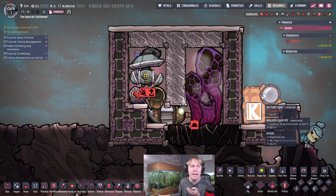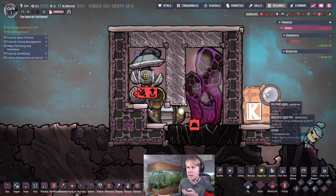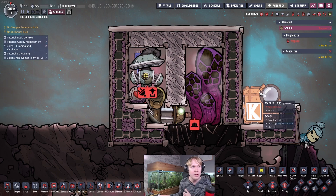That is how we stop the hydrogen vent from overpressurizing. You can use this with any vent that looks like this — it could be a natural gas vent, a polluted oxygen vent, you name it — provided that there are no state changes going on.